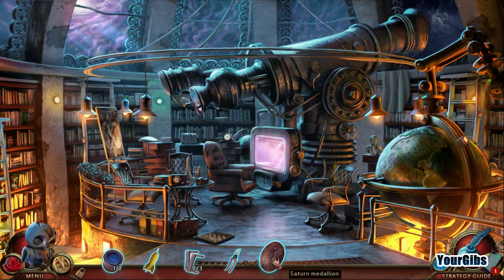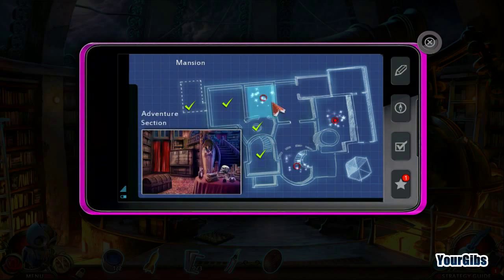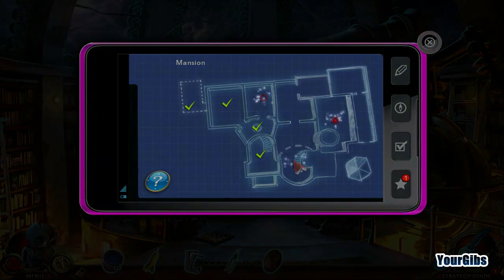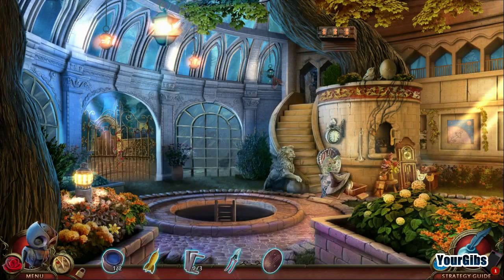So we have shears, a Saturn medallion, a rocket, and two out of three punch pins, and we have paint. Now I'm going to look at my map here. So I do have some options here. I'm going to come back to that constellation puzzle, I think.